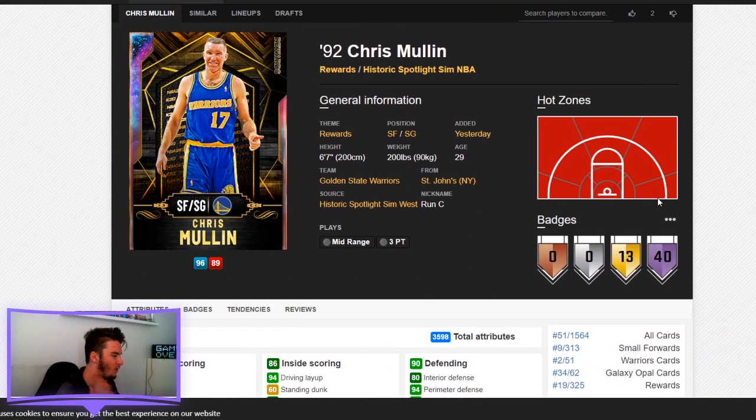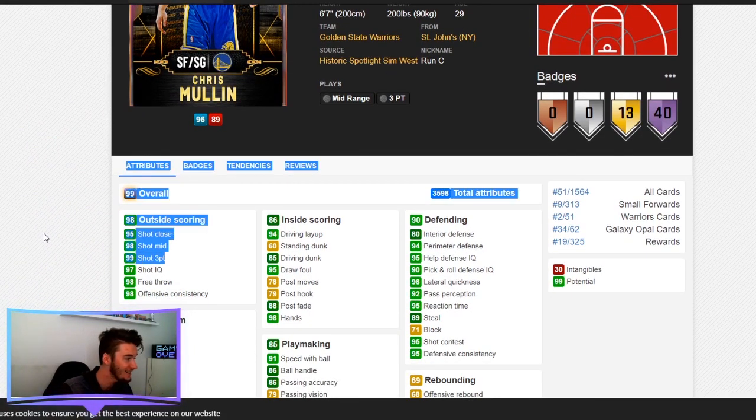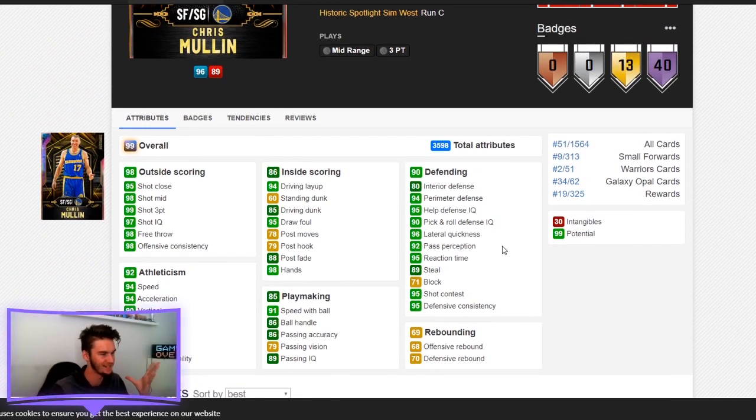Now we get to the reward cards. Galaxy Opal Chris Mullin — a 6'7 small forward with a 99 three-point shot. Just like Steph Curry, except he can play good defense as well. He has a 96 lateral quickness, 94 perimeter defense, 89 steal, and 80 interior defense — overall defense is perfectly fine. He has 91 speed with ball and 86 ball handle, so he's on the verge of not having that speed boost, which is kind of a downside. But with a 99 three-point shot, I'm more than happy to take that trade-off.